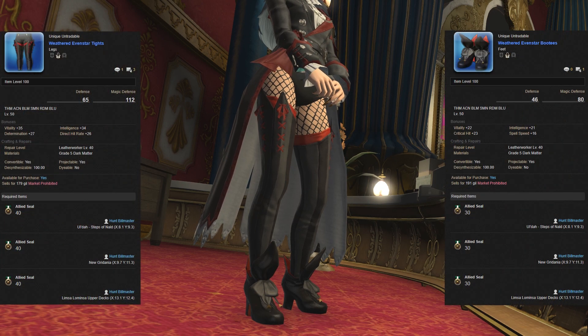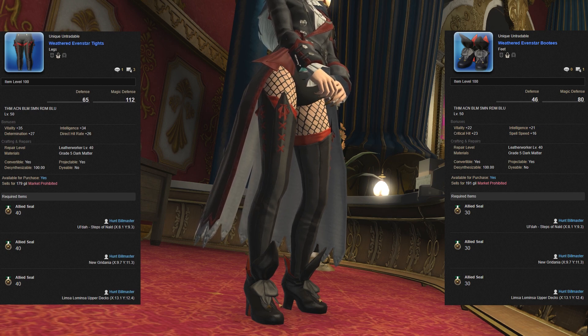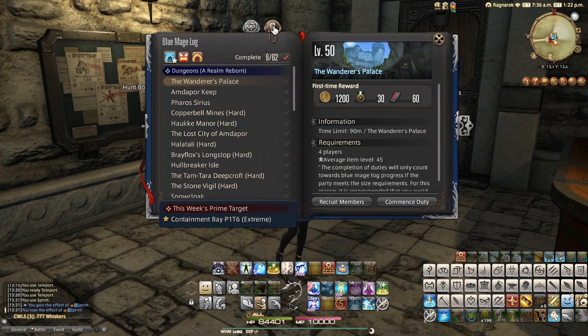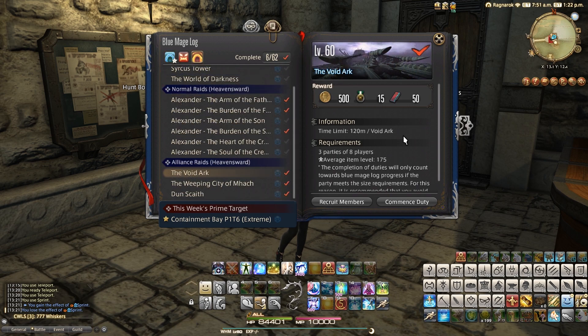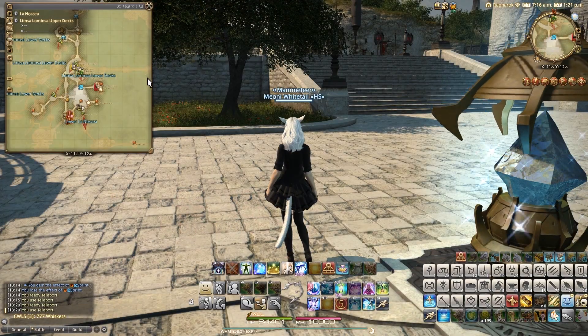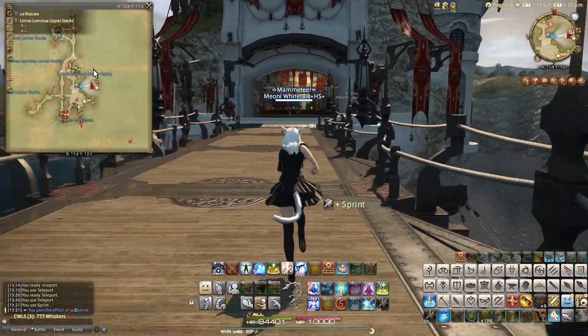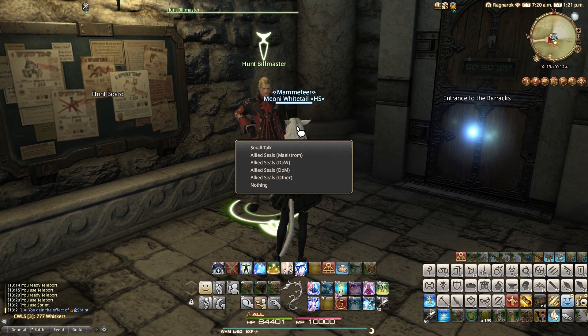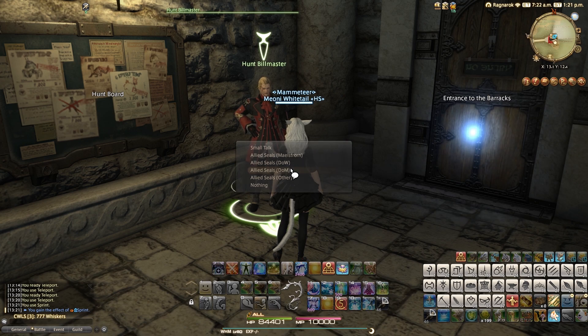Next up we have the Evenstar Tights and the Evenstar Booties — the weathered versions, or at least those are the ones we're going for ourselves, because the booties cost 30 Allied Seals and the legs cost 40 Allied Seals. Allied Seals are very easy to get — if you have a Blue Mage you can simply do some of the Blue Mage log incentives, as you can see on screen, as they reward absolutely tons of these. You can go to any of the three Hunt Bell Masters located in Ul'dah, New Gridania, and Limsa Lominsa Upper Decks at the Airship Landing near each of those three Grand Company areas.